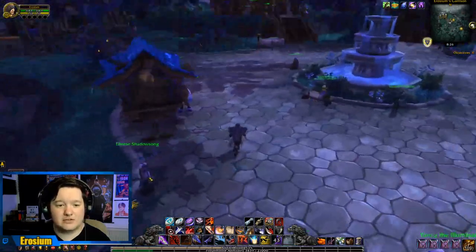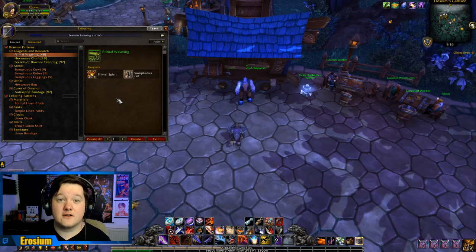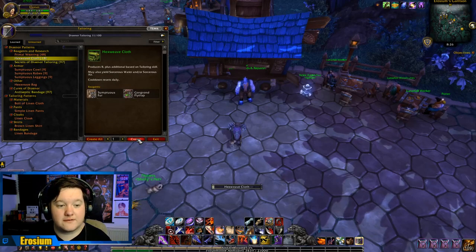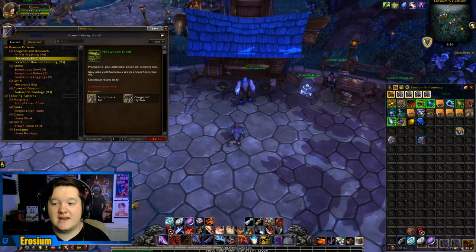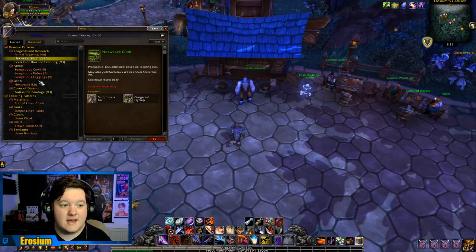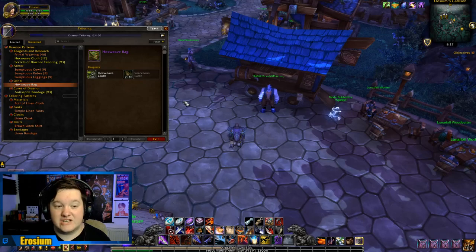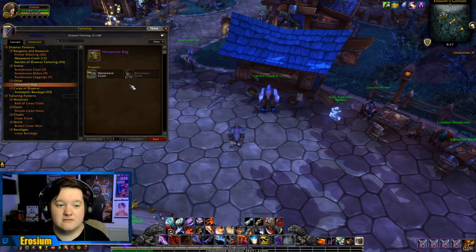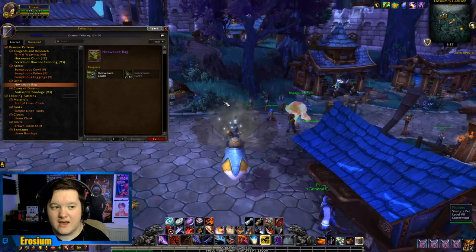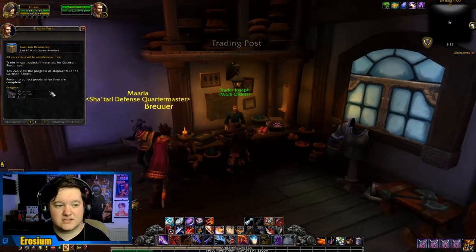There are other bags in the auction house, but people really like to buy the Hexweave Bags — it might be because it looks epic. Assuming you've got the Hexweave Bag recipe, each day you're going to log in and do your Hexweave Cloth craft. That will give you 10 Hexweave Cloth and a couple of Sorcerous materials. Then simply go down to your Hexweave Bag — if you can make some, make some. I'm going to wait until I do my Sorcerous of Earth transmutation, but it's definitely a good idea to do that every day.